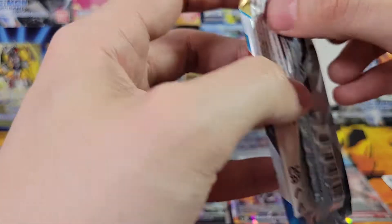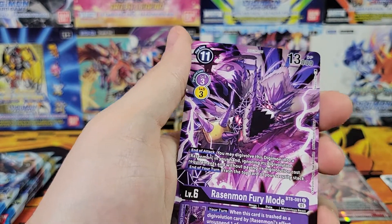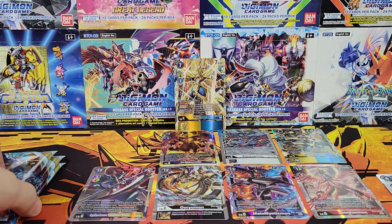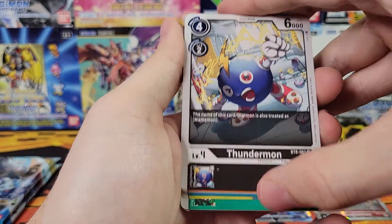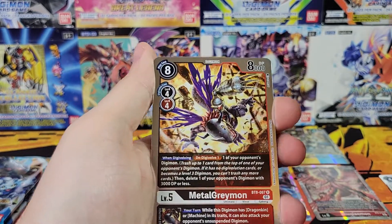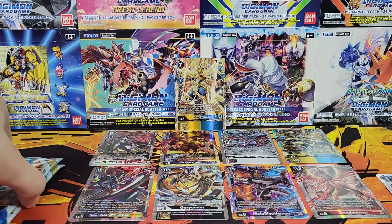We've got four packs left, and in four packs we could get a hit. This could be a nine-hit box. That Magnamon Alt-Art definitely makes up for the Creepymon. Flamedramon and Azulongmon. So this went from a not-so-great, kind of mad box to — wow — this actually turned out to be quite a profitable box. Of course, I'm not selling the expensive alt arts; I'm keeping them for my collection. We got the MetalGreymon right into the Black WarGreymon — that is, in fact, our ninth hit. Very nice. Two packs left.